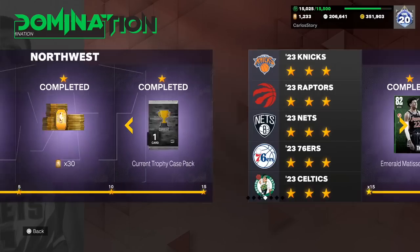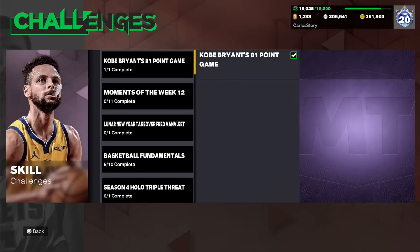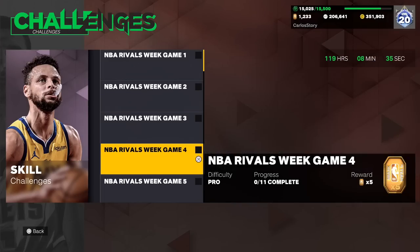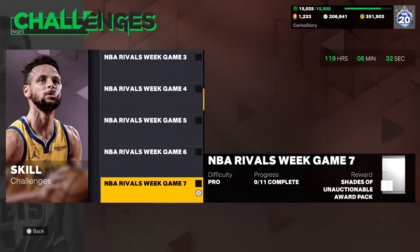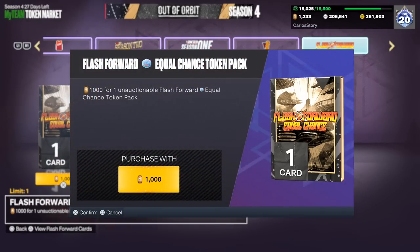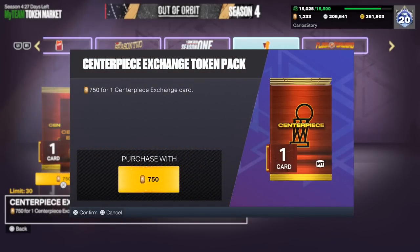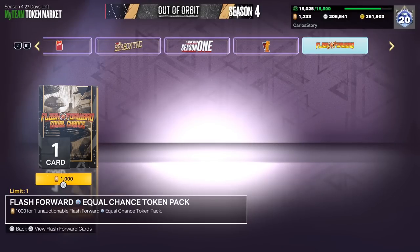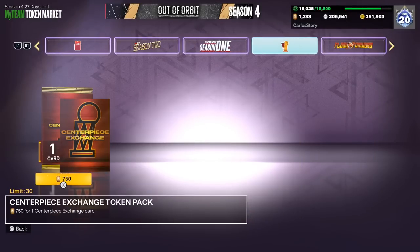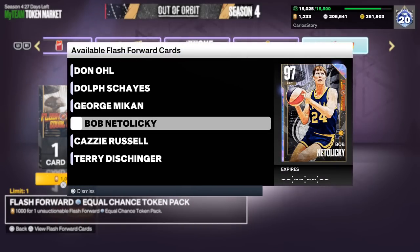I've already completed all those, so I can't get those tokens myself, but we still have 1,200 and need more. There's also challenges — moments of the week have tokens, only five each but there are multiple. Another five tokens here, another five tokens there. Even though I still think the token market needs more work, I do like that they added these. For me personally, I'm not going to open the pack because I want to go after centerpieces, which are 750 tokens — kind of wish they were 250.